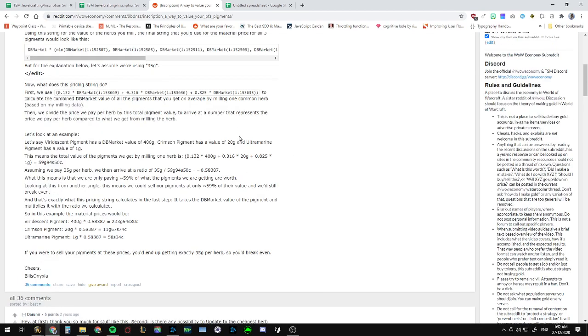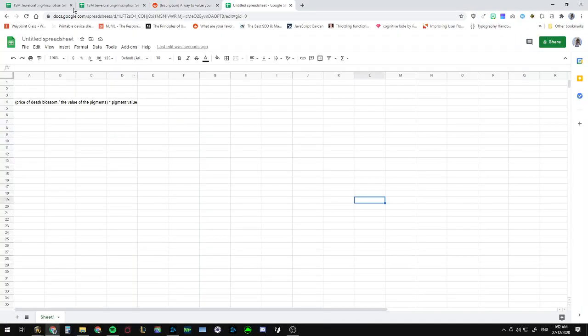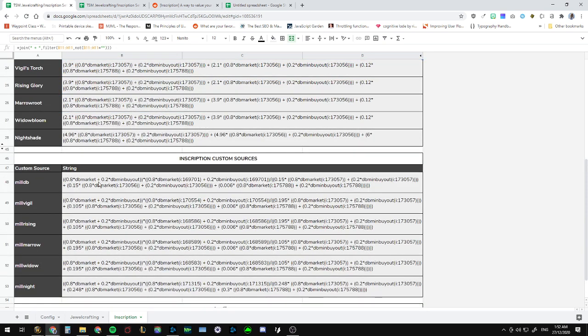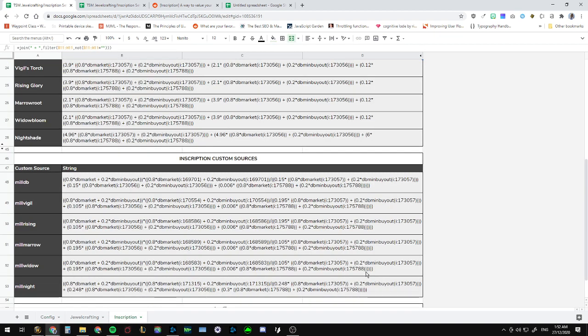I'll link that Reddit post in the description and you can have a read — he explains it really well and the comments do too. If you go back into the spreadsheet you might want to value things at dbminbuyout or dbmarket, and again you can change all of this in the config sheet.